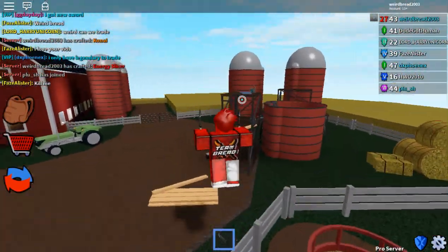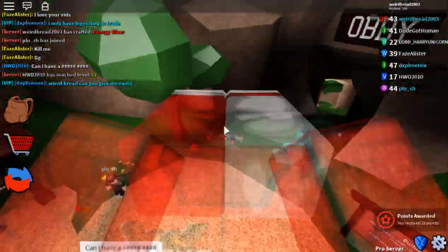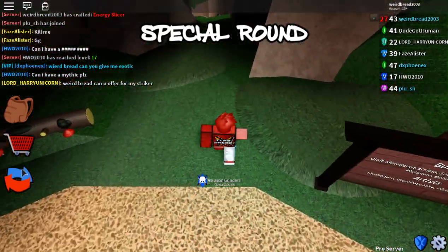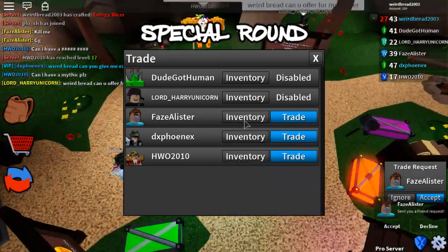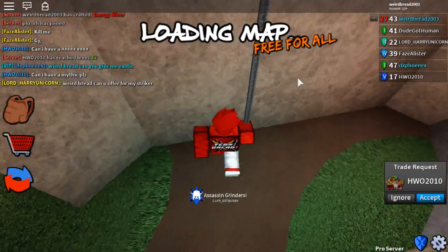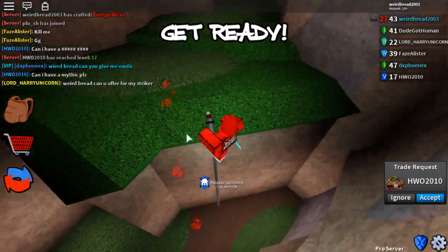New knives are out, guys. We're going to be playing with the knife. So it's called energy slicer and flamethrower — those are the two brand new knives. I'm so glad. I mean, I kind of overpaid this guy for one of the knives, but this guy wouldn't accept, and I was not going to wait hours to find this knife. Please understand, guys — don't get mad. I did craft all those knives with my legendaries and rares, so I didn't really lose value. If anything, I kind of gained. With the energy slicer and the ice lord.